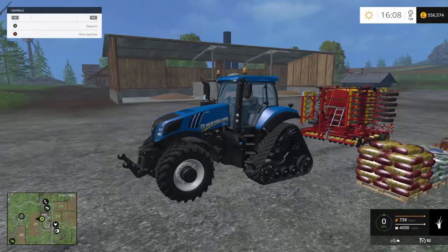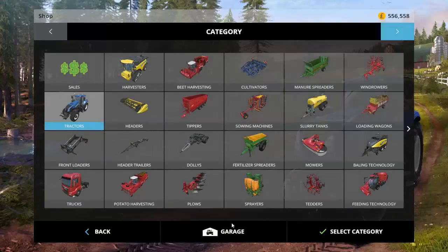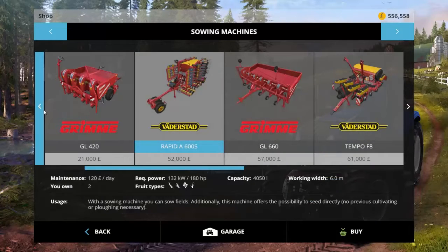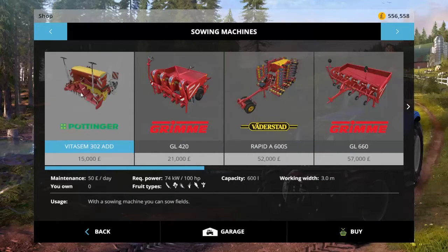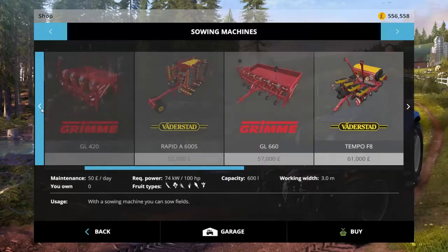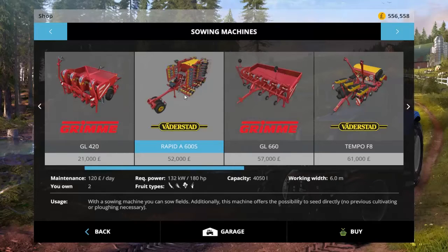I just want to make a point here. I'm going to go into the shop very quickly and show you these sowing machines. Now, if you start at the beginning, obviously you've got the cheap ones down here. These are very good to start off with, but I strongly recommend saving your money - 52,000 pounds, whatever currency you're using. This one I suggest is the best one to start off with, because you don't need to plough or cultivate the fields prior to using this one.